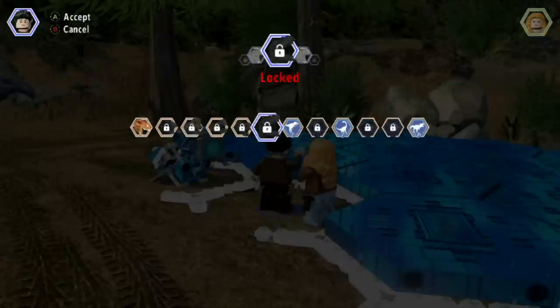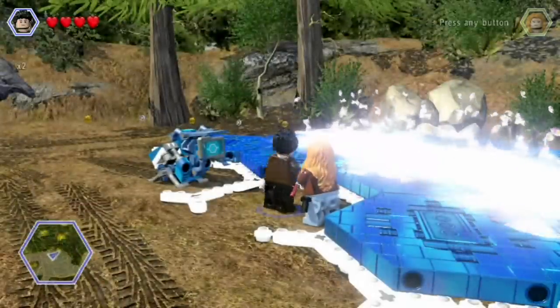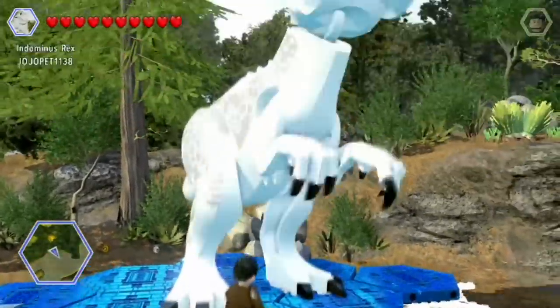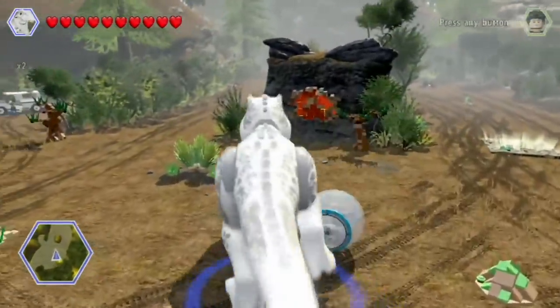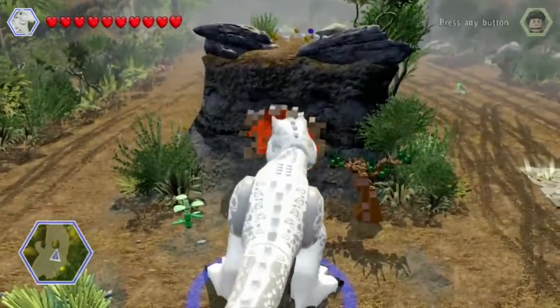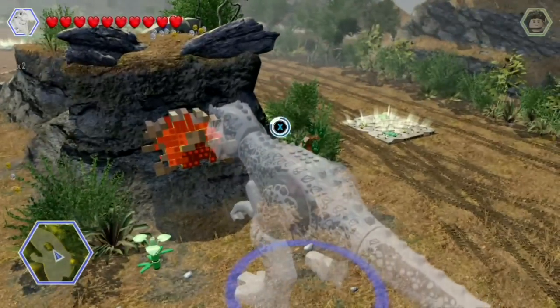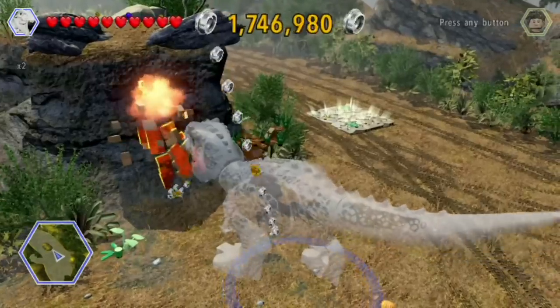You have to have the Indominus Rex unlocked — if you don't, you'll need to unlock him as well. Use him and go ahead and turn into him and come over here to this red spot, and you're going to roar with the B button or the X button. There we go, wrong roar.